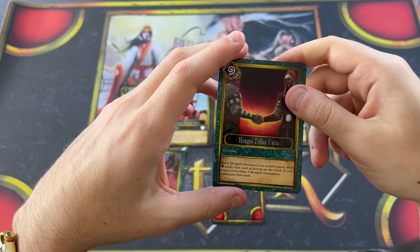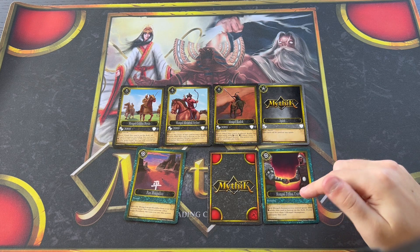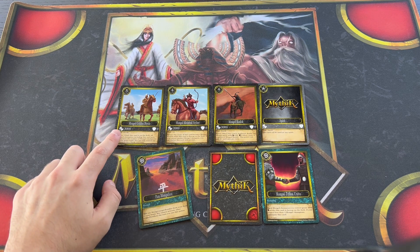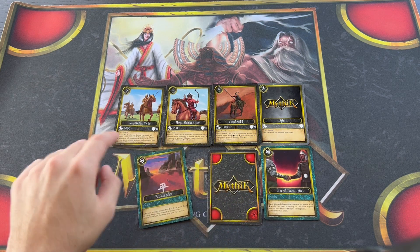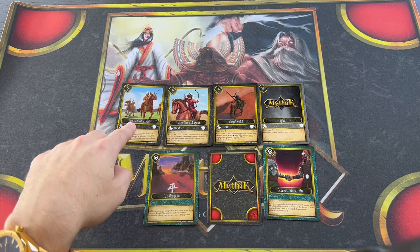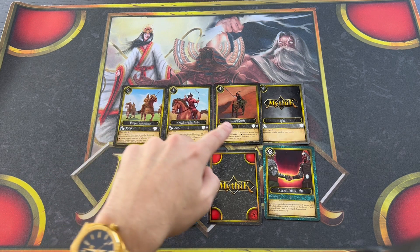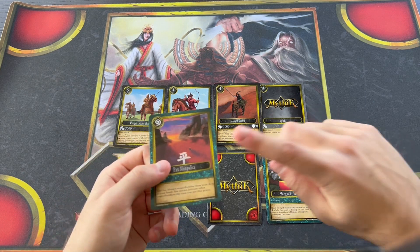Mongol Tribes Unite is an enduring magic card so it stays on the field. If you have three or more Mongol champions, each gains 4,000 attack. So with Golden Horde, its base is 3,000; the Golden Horde's power gives plus 4,000 from four champions, making it 7,000. With Tribes Unite, it gains another 4,000, making it an 11,000 attack champion. Basically each of your Mongols is plus 8,000 when Tribes Unite and Golden Horde are both active with three other Mongols on the field — giving you an 11,000, 10,000, 9,000, and 9,000 attack lineup.